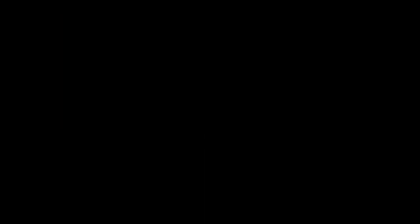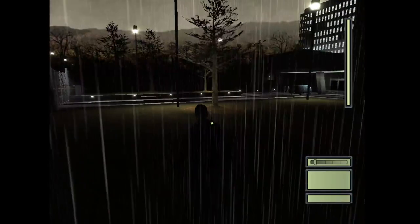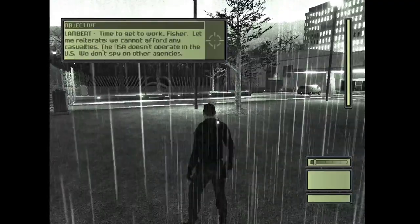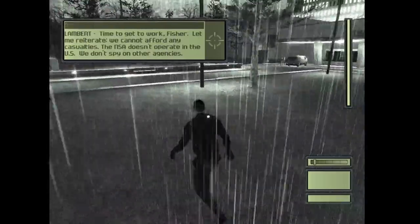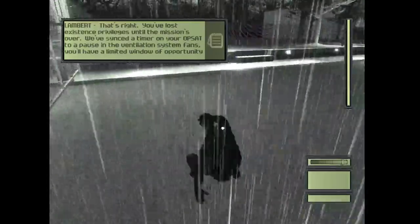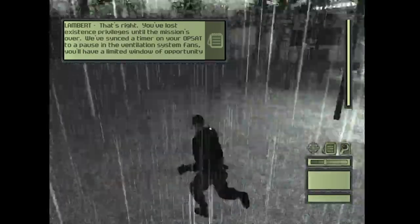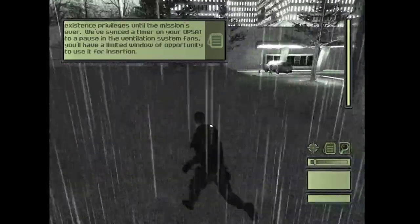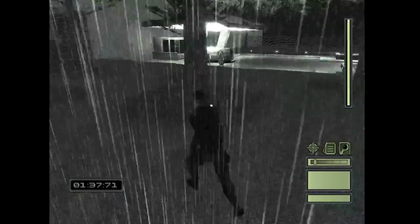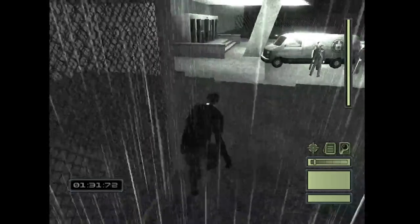So as you guys know, in this mission you're not allowed to kill any of the guards, as you can hear from Lambert. First you're going to crouch run across this road. No worries, the guys over there aren't going to see you. Actually it might have been better to stand run, but once you get closer, crouch run. Then once you get even closer, start to move more slowly.